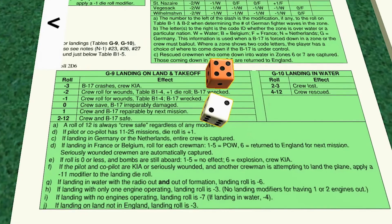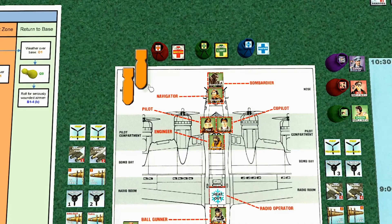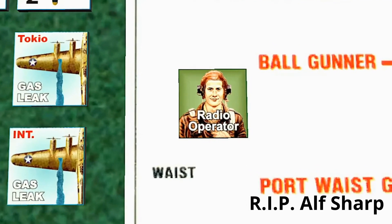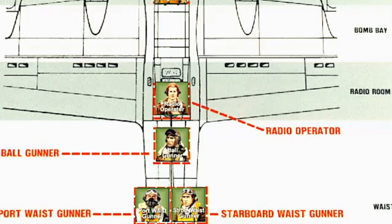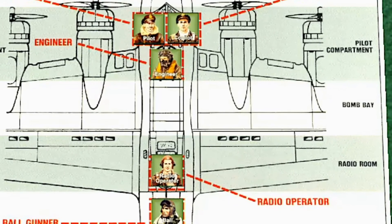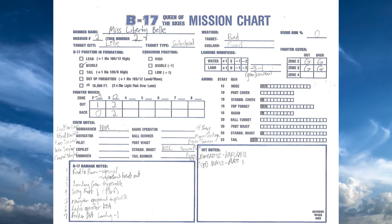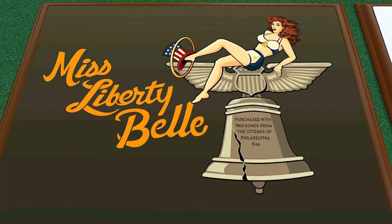We roll a seven for landing, minus four is a three - we land safely. With the exception of our radio operator, everyone is safe. We add another mission marker to our cap, but we will miss Alf Sharp - he was a great radio operator. A new radio operator is installed and ready to go for the next mission. We hope to have a little more success and less damage next time. Thanks for watching - we look forward to seeing you on Legendary Tactics.